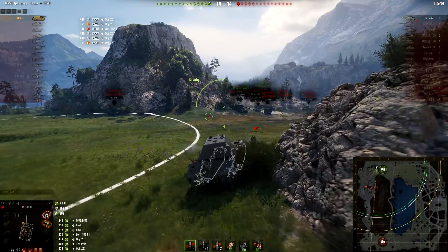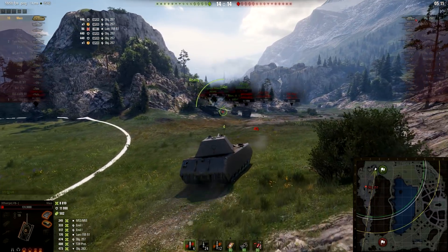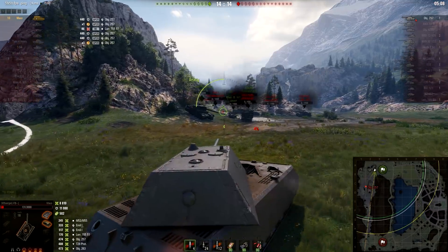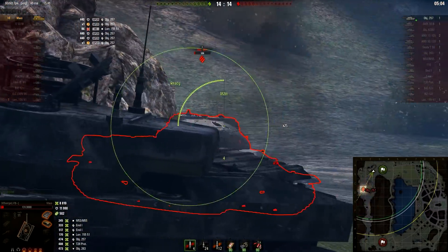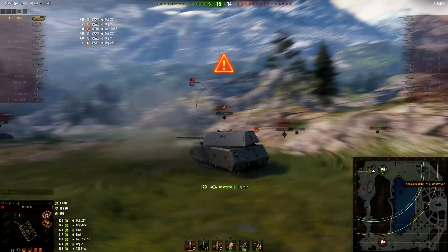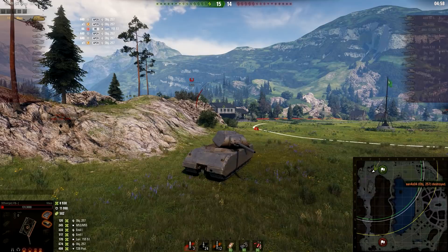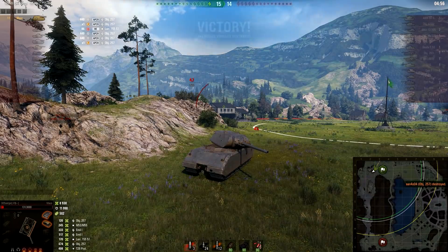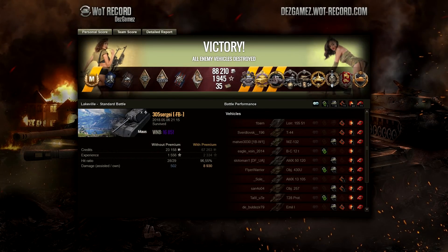This is what Maus tank is made to do — something stupid and silly like this. Love it. Where is that Object 257? Come out if you are man enough. 10 kills. Epic music in the background. Over 8,000 damage done. Close to 12,000 damage bounced. Let's see where that Object 257 went. Hello — spotted. Are you going to take that snapshot into the roof? And done. 11 kills in total.